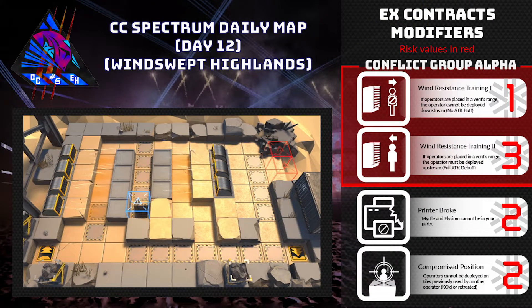Today's daily is taking place at Windswept Highlands, the lovely cinder map that has made its way into rotation the last handful of seasons. Now this map can be particularly challenging depending on the buffs to the Sarkaz units that are in play. Other than that, it won't be too bad overall. So let's go ahead and see how our modifiers are going to provide a nice twist today.